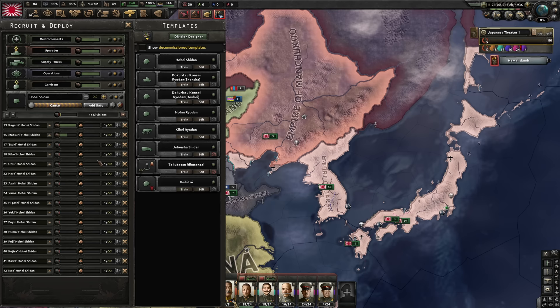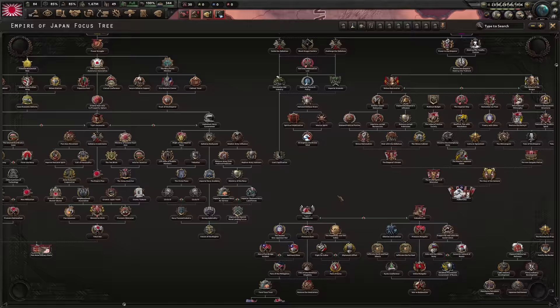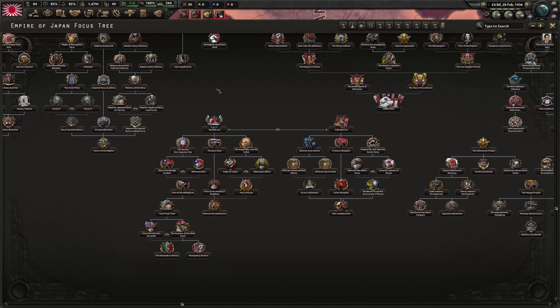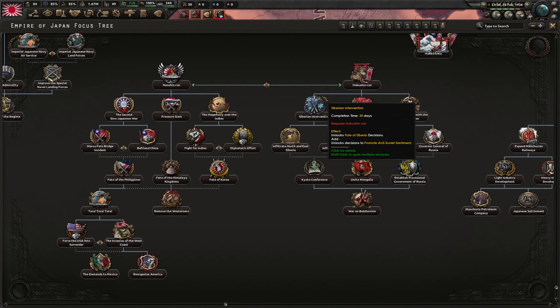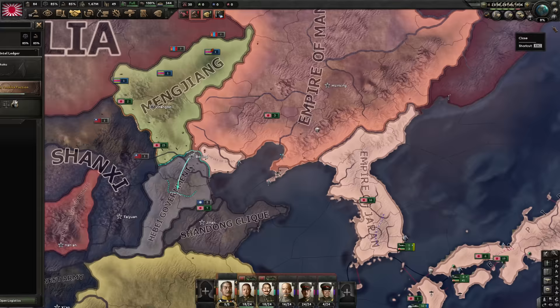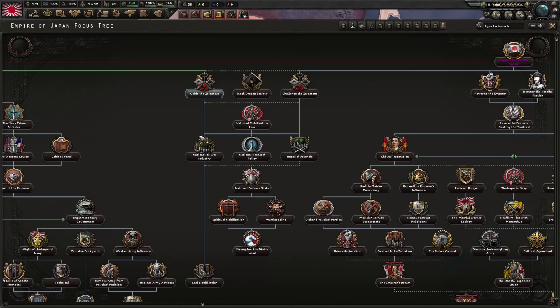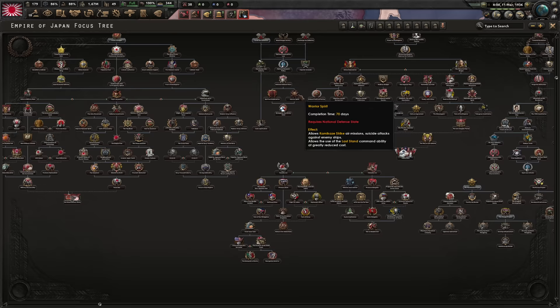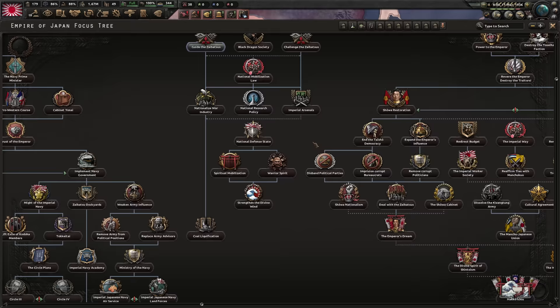It's an interesting route to declare on China. What we have to do is complete this power struggle focus, then doing this unlocks this tree down here, and then we have to decide whether to basically go after Russia — kind of finishing up the Russo-Japanese War — or going after China. I'd like to do both in this playthrough. We do have parts of the vanilla focus tree hidden in here. This is the middle branch from the vanilla focus tree; the sides have just been greatly expanded. We can still get our free factories, go on to war economy, and get our research slots.